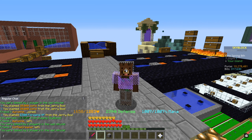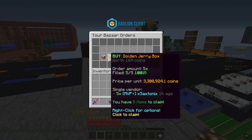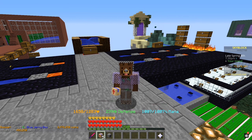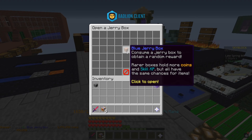We've moved to another spot on our island — maybe this is going to bring us a little bit more luck. We're going to go ahead and claim these blue Jerry boxes which cost us about 2.5 million coins, so let's see if we're going to be making a profit this time.